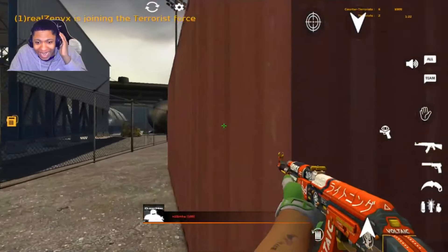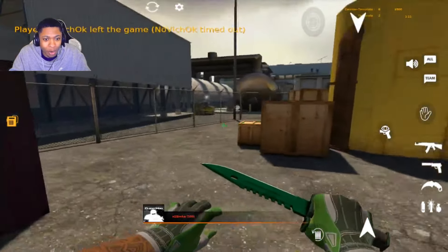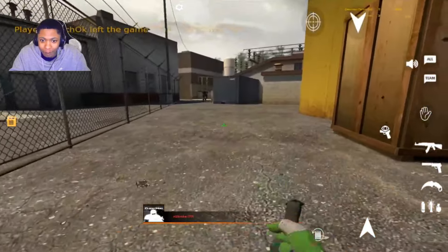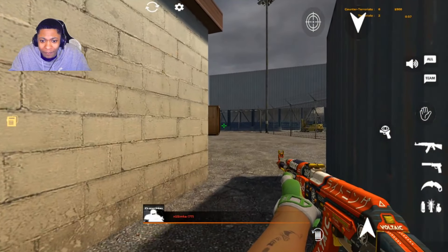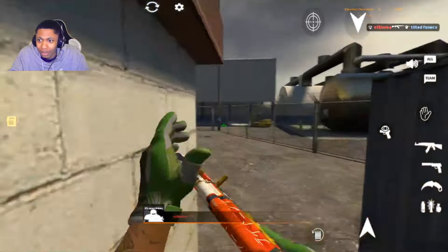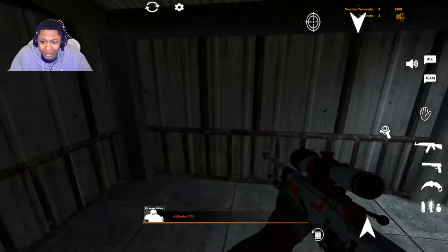We're in the game — as you can see we're actually on OG Nuke, like the original CSGO Nuke. Look at this guy b-hopping! What the heck — how are people b-hopping in a mobile game? That's what I want to know. This guy's going crazy though, I think he's my teammate.